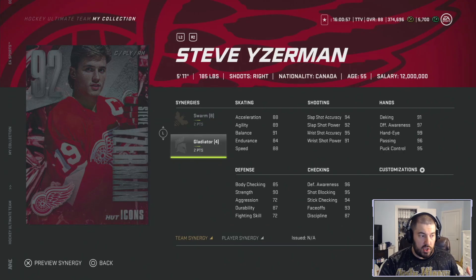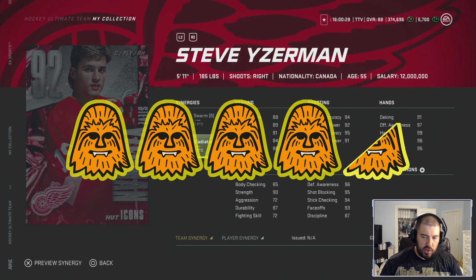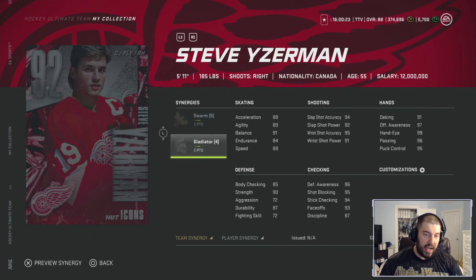His defense: 85 body checking, 90 strength, 72 aggression, 96 defensive awareness, 95 shot blocking, 94 stick checking, 93 face-offs, and 87 discipline. Yzerman is not the best skater, but he is the ultimate third or fourth line center at this point in the game — high face-offs, great defensive awareness, great shot blocking, great stick checking, amazing hands, and an amazing shot. His biggest downside is skating. Swarm is a great team synergy, and Gladiator is average to below average as a player synergy. It's quite an investment to get from 87 to 92, but I think this Yzerman is four and a half chewies.